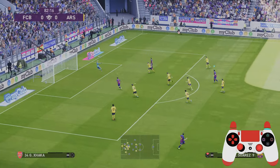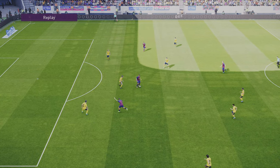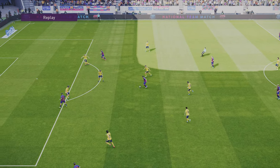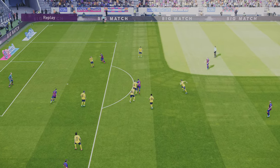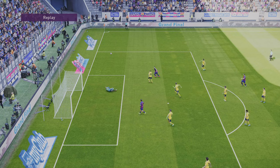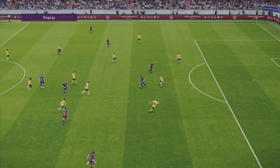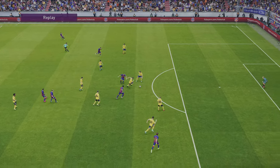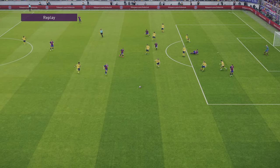Now I want to show you a few key areas to use finesse dribbling. One area is when you play it into your striker — what you want to do is drag that defender out. Unfortunately the defender doesn't follow, and the defensive midfielder comes back in, but I use that finesse dribbling again to drag the ball back, evade two defenders, and get a shot off. You can see what I was trying to do: drag the defender out to allow for a one-two and play into that space.